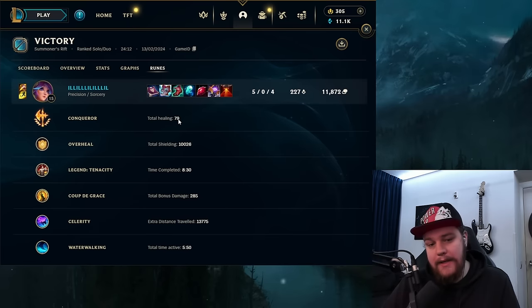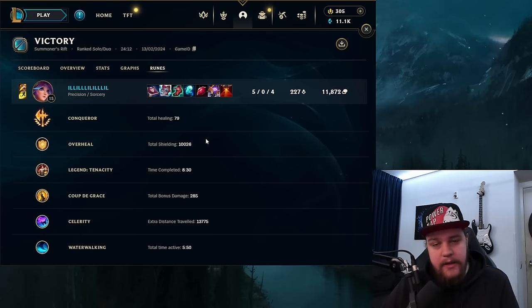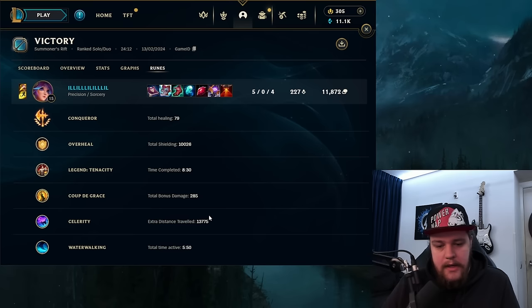For the runes: Conqueror healed me for only 79, which is not the most at all, but the adaptive damage is way more important. Overheal for a total of 10,000 shielding — this thing gets overlooked a lot. People run Triumph a lot, but Overheal is crazy — 10,000 shielding in a 24-minute game can get really ridiculous sometimes. We have tenacity CC reduction, Coup de Grace for some additional damage, Celerity for a good amount of extra distance, and Water Walking for the additional movement speed and fighting power in river.